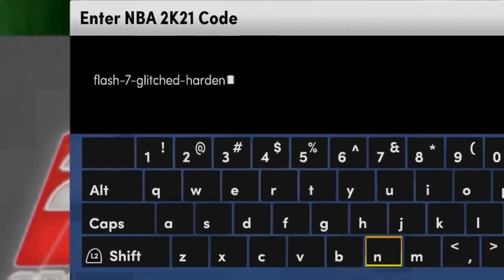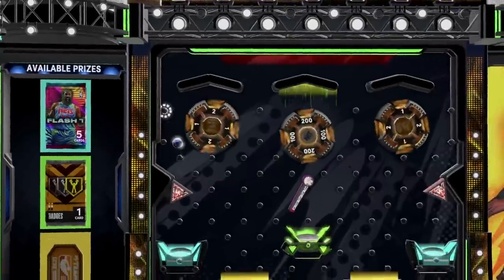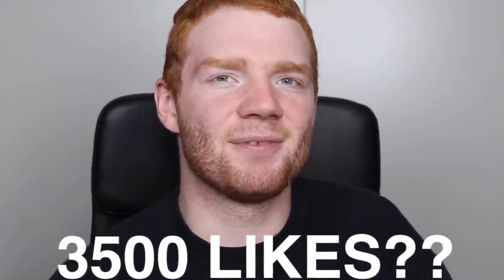Before we do this, there is actually a locker code, so if you guys want a chance to add a Flash 7 pack for free, be sure to put this code in. It looks like it is kind of hard to get it, but we'll see — I got a badge pack. Because these pack openings cost quite a lot of money, let's try to get 3,500 likes on this video.